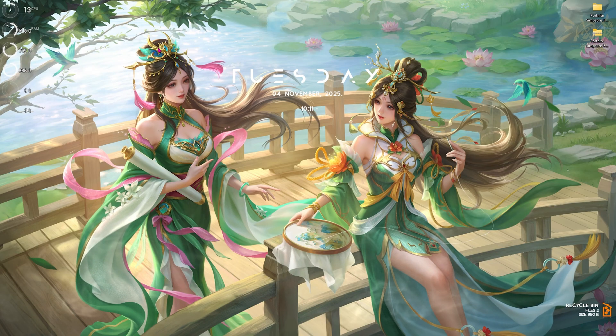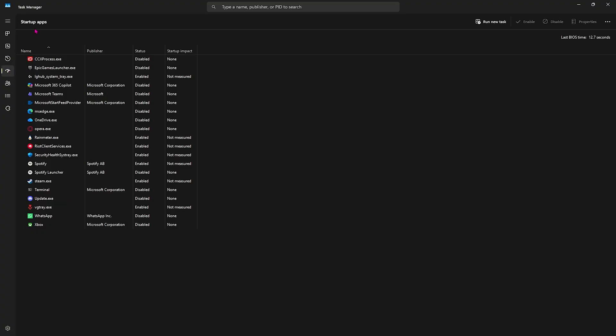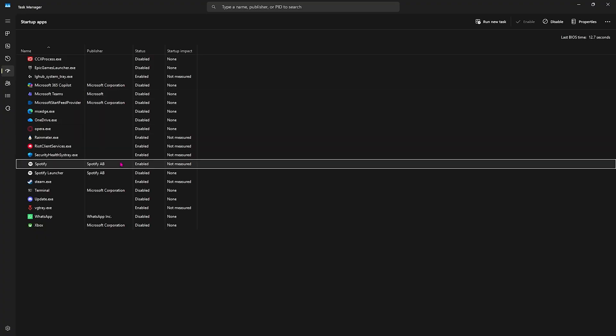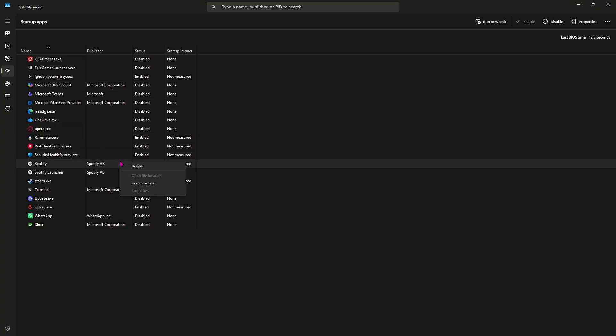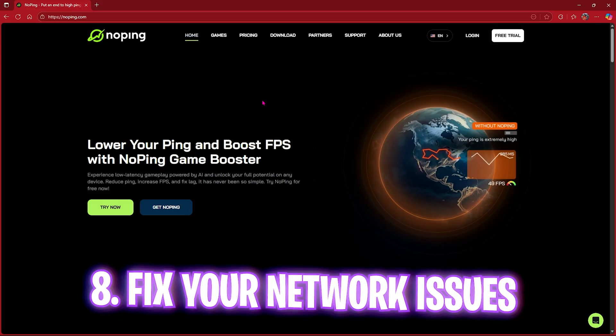Next step is disabling as many startup applications as possible. Press Ctrl+Shift+Escape to open Task Manager and head to the Startup Applications tab. Find applications you don't use right after boot, right-click them, and click Disable. This saves system resources, not only while gaming but also reduces your PC's boot time.